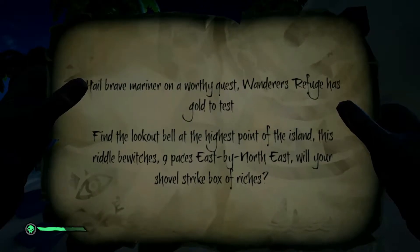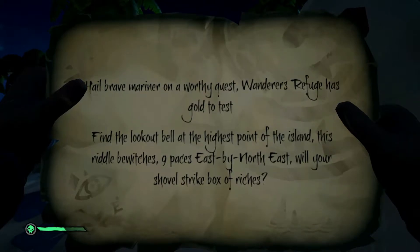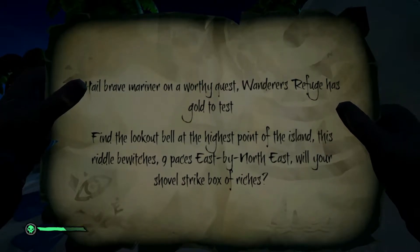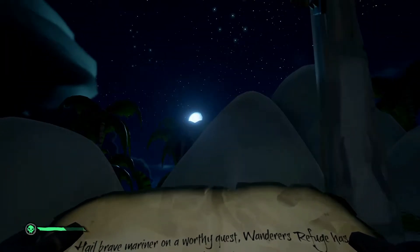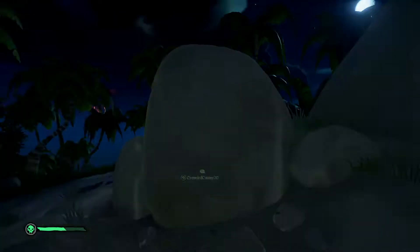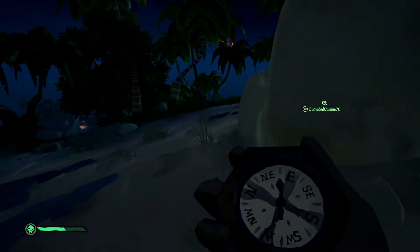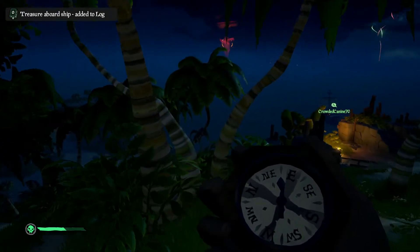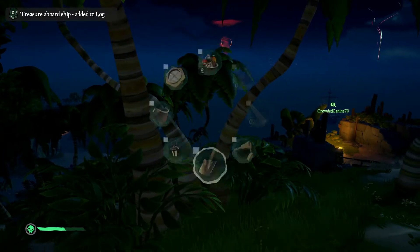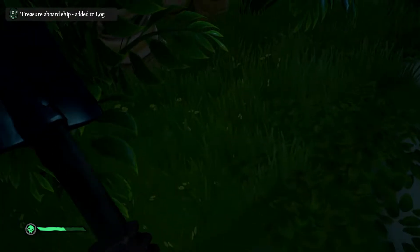At the lookout bell: find the lookout bell at the highest point in the island. This riddle bewitches nine paces east by northeast. It does tell you which way, doesn't it. East by northeast: one, two, three, four, five, six, seven, eight, nine. I never managed to do it first time.